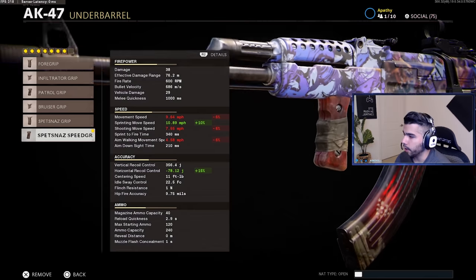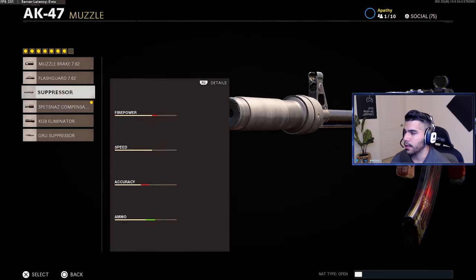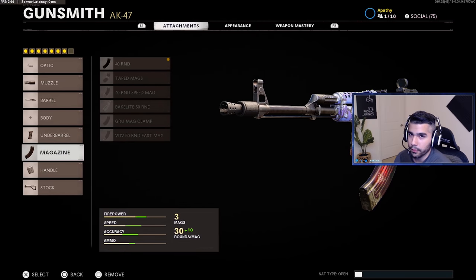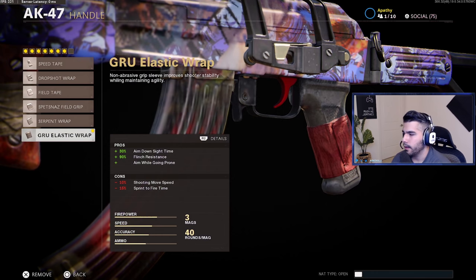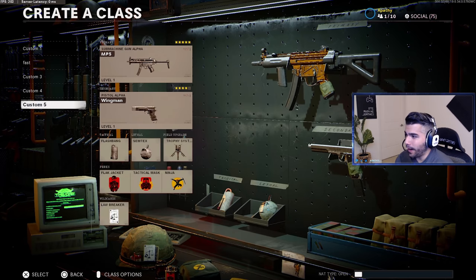Lasers are not allowed in competitive, so no laser. For the underbarrel, Spetsnaz Speed Grip — the AK-47 is such a good flex gun and dominant up close, so Speed Grip lets you be a lot faster on the map. It's especially worth it since the Reinforced Barrel takes away four percent movement speed; Speed Grip gives back ten percent, so you net six percent — you don't feel like a slow poke. Running the standard 40-round mag — the rest hurt more than they help — plus Elastic Wrap and Skeletal Stock, both must-haves on ARs.